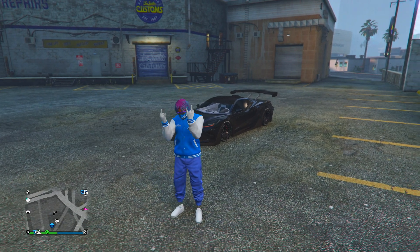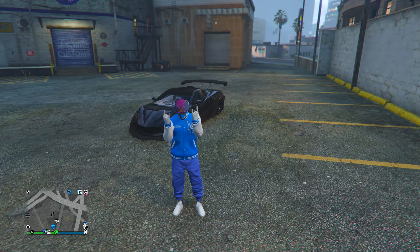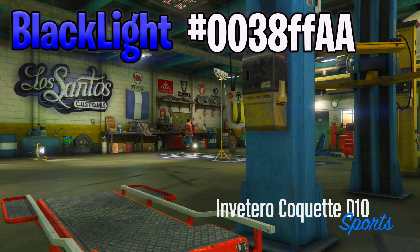I'm going to be showing you guys the crew colors on this car, the D10. I usually show it on the D10 because it actually shows colors really well. Let's get into the first color — it's going to be a black-blue light type of color. It's very sick, and I'm going to show you guys how it looks right now.